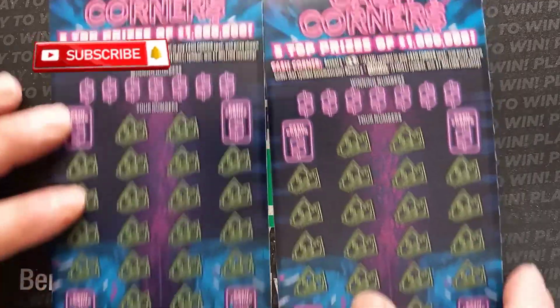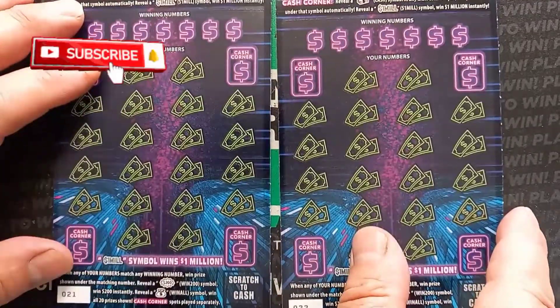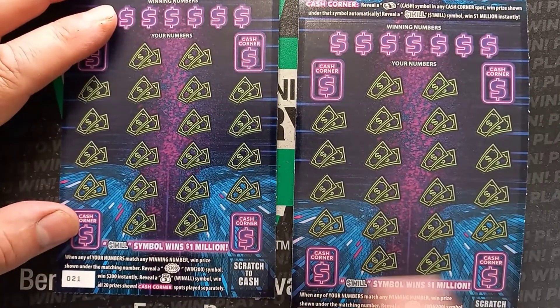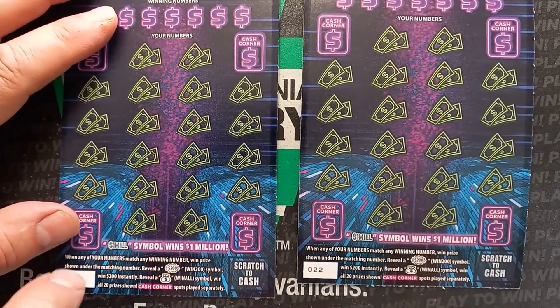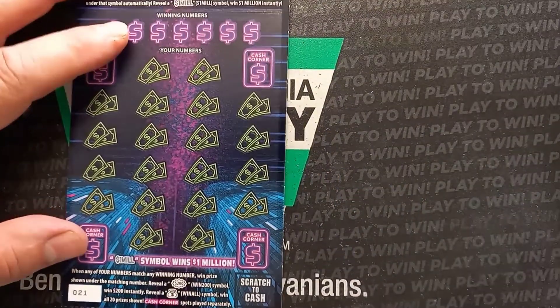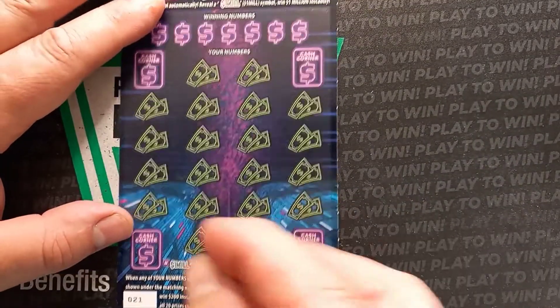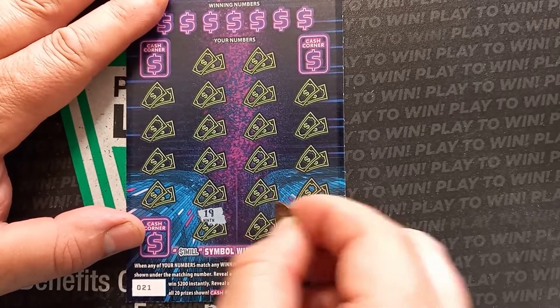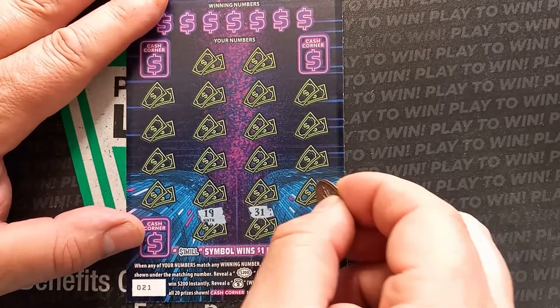Hello YouTube, Losing Lincoln's back here with some of these $20 million dollar cash corners. We have ticket 21 and 22. These are from Sunoco, so we're going to see if we can get something here. Hopefully we can get a win.